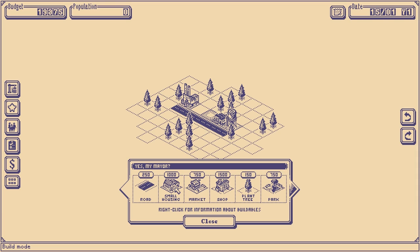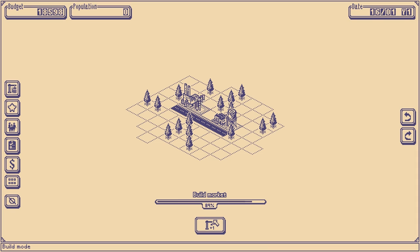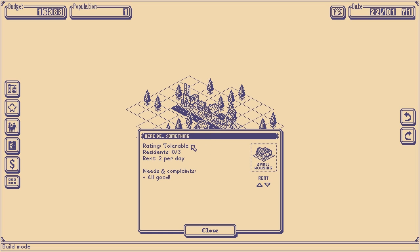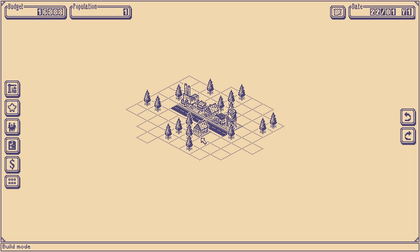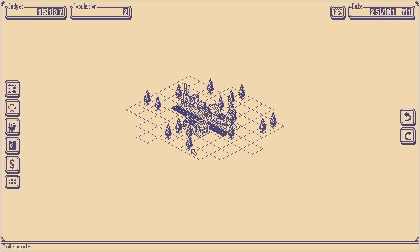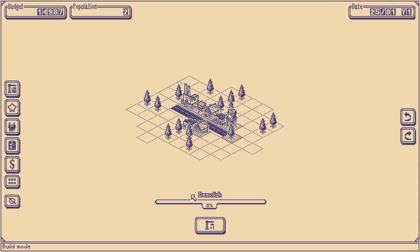Alternatively, the other thing we'd want to consider is a reservoir, which within 10 tiles will give people water. That'll give us our nice first burst of infrastructure to start building housing so we can get people moving in. Now that we've got water and employment, the only other thing people want is shops. I'm going to put in a market right here — within four tiles, if the population is 15, that earns a bunch of money. Then we'll drop a house and see how this affects things.